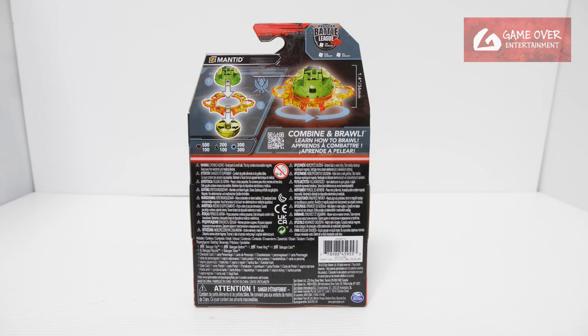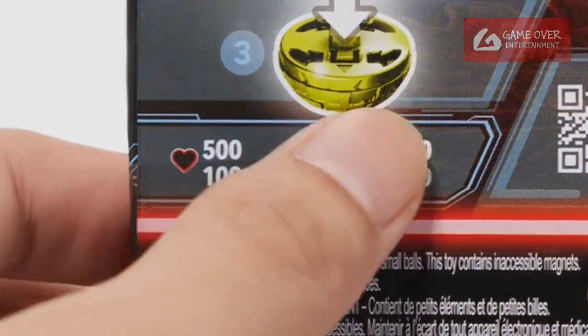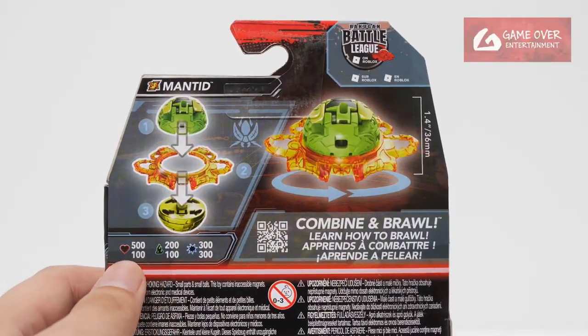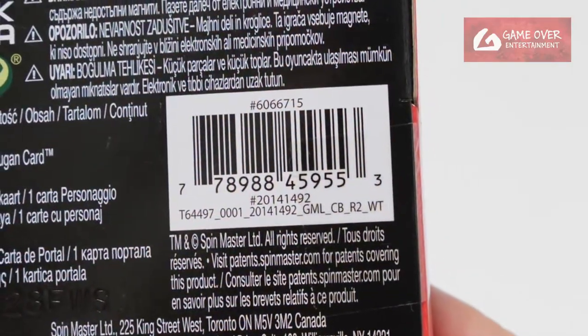Have a look at the front and the back. The stats are 500-100, 200-100, and 300-300. The highest stats are split between these two. Have a look at the barcode in case you're interested.